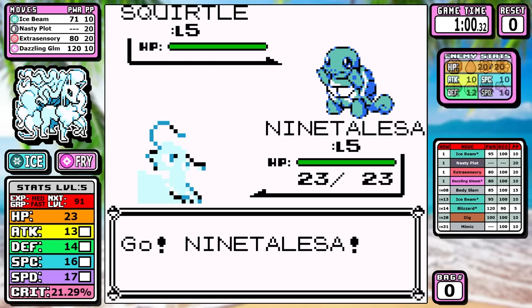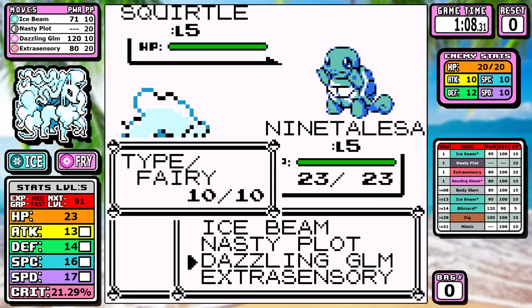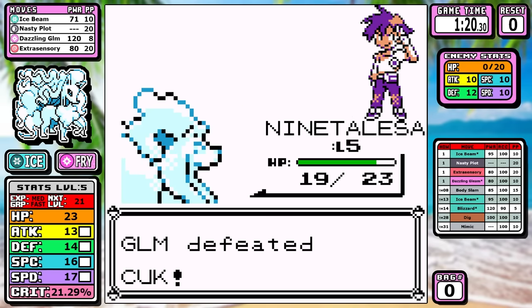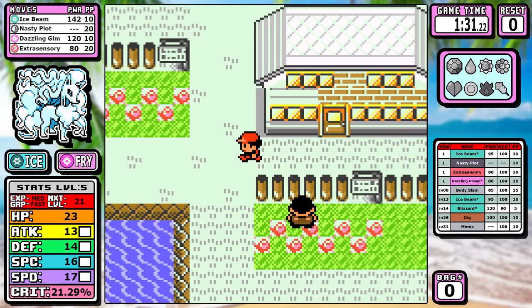For this run, I will be choosing Squirtle, and the reason is pretty simple. I have great answers for all the starters and Blastoise is just the tankiest. Two Dazzling Gleams will move us on. We'll talk about the starting move selection a little bit more, and some similarities these cross-gen stone evolutions have had.